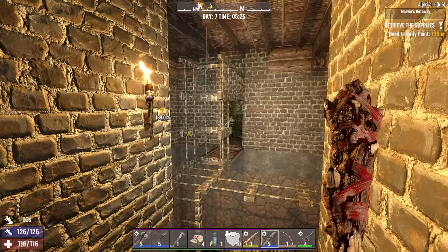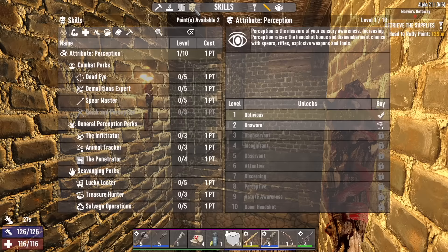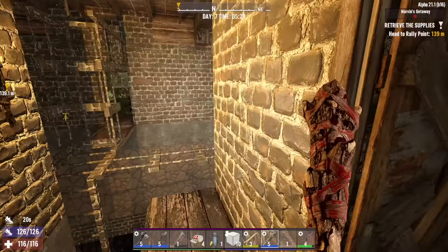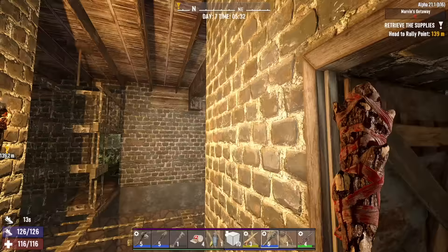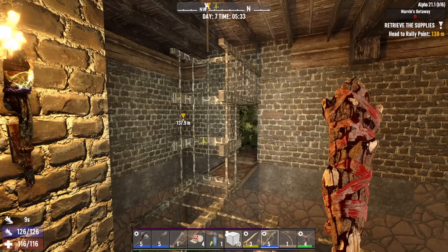Hey, what's up everyone, Glock 9 here, welcome back to Cabin by the Lake. It's the morning of day 7. I've got a couple of skill points to spend this morning and I'm going to use them to get Strength up to level 6. I put a hatch in this doorway here just in case, and I finished sealing up this wall right here. I also did a little bit of work to the base — made it more of a cage and went up one more block so we're three high.